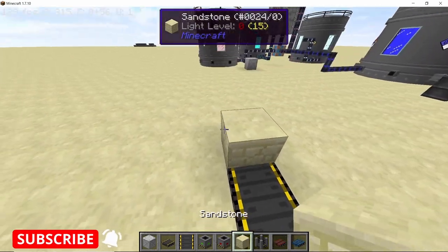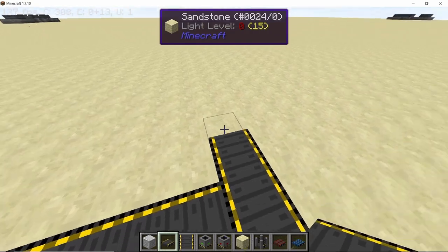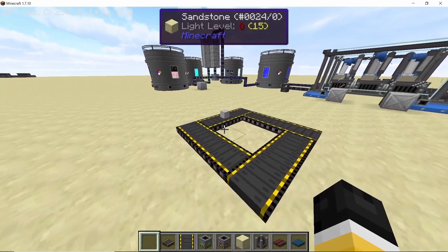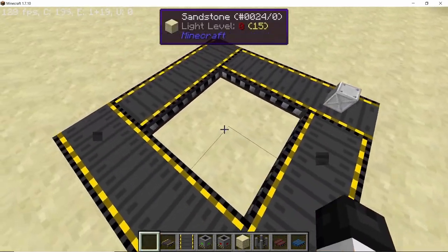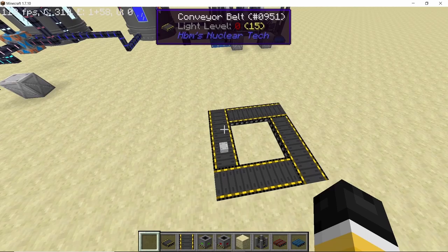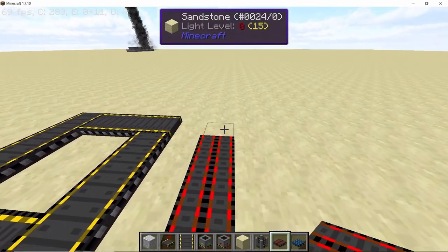Normal conveyor belts only travel horizontally; they cannot go upward. Belts can feed into each other, allowing you to change item direction, so items can continuously loop around a conveyor setup. Items are rendered on the belt but have no collision, so you can stand on it and items pass right through you. The belt also won't push you around, so you can roam a factory without accidentally picking up unwanted items.